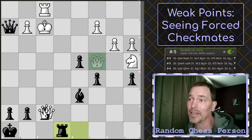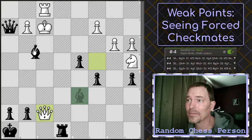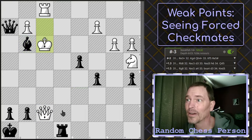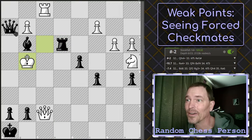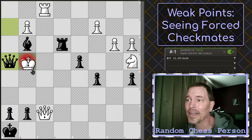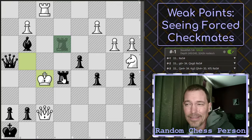The opponent has several choices, but I have a forced checkmate sequence basically no matter what they do. For example, let's say they come here. I come down — there's a check. The king is forced here, and then I have this check. The king is forced again to here, and now I bring the queen up. The king is forced here, and this is checkmate.